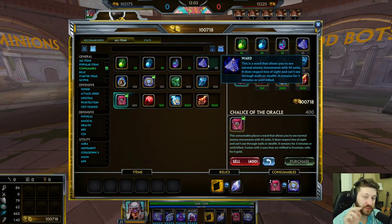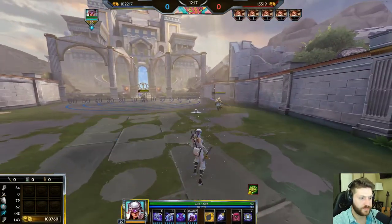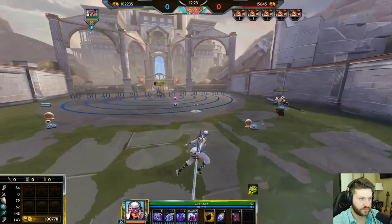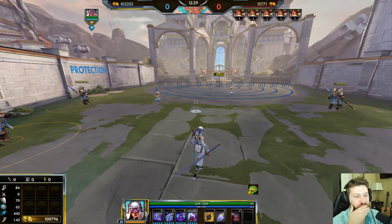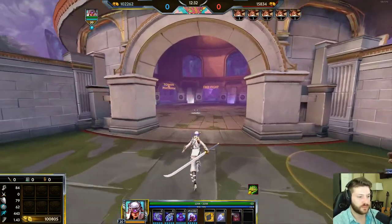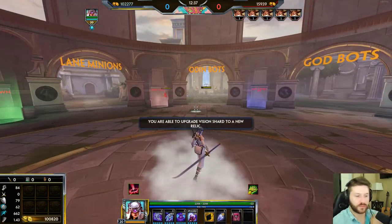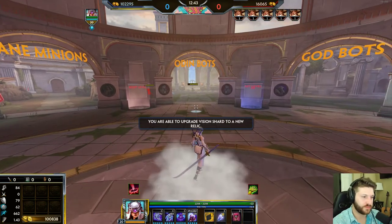If you have all three wards, place two normal wards and then place a sentry after — the first normal ward you placed will disappear. You can only have two active wards on the map at a time. The Chalice of the Oracle basically means every time you back you get two more wards, which is a really good way to keep reminding yourself to place wards — especially for support and tank players who sometimes aren't getting as much gold as others. It costs 400 gold upfront, which is pretty expensive, but after eight wards you've made up the cost.